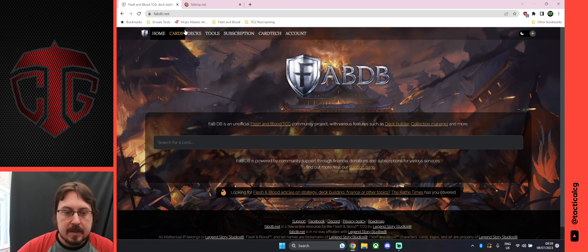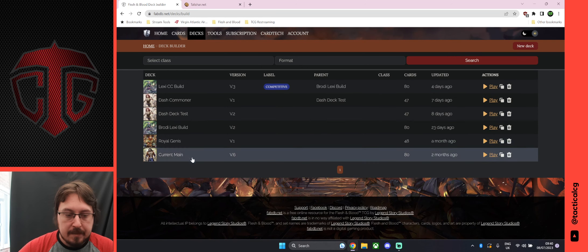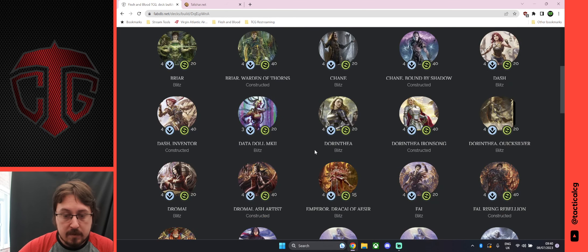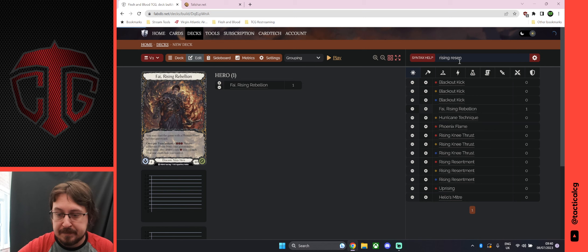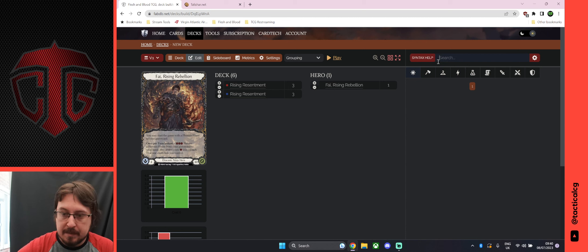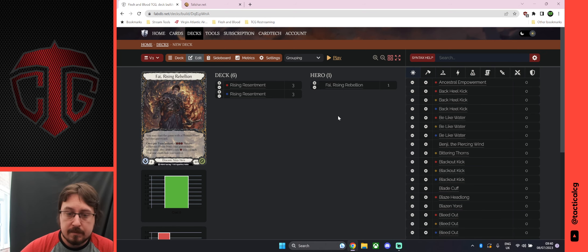First, you're going to need fabdb.net to get your deck list, so you'll need to create an account and then create a deck. If you don't know how to create a deck, you just click 'new' and then click on your hero. You then build your deck in the deck builder — type in the cards you're putting in, add them using the plus sign, and you can filter by weapon, equipment, or just the name of the card using the filters up top.